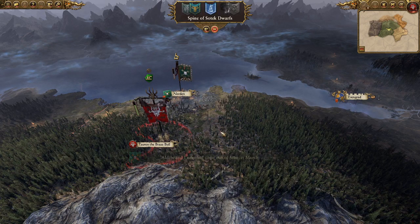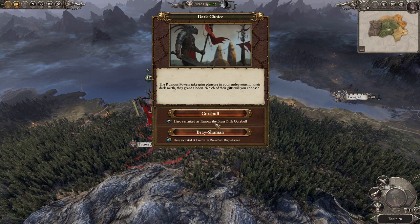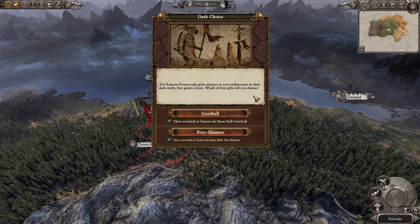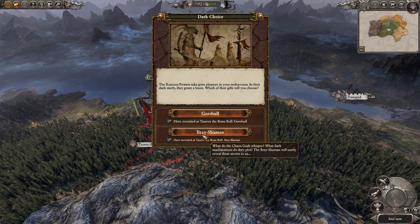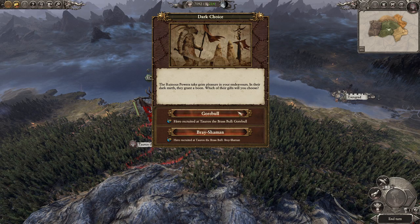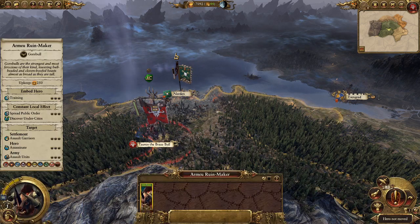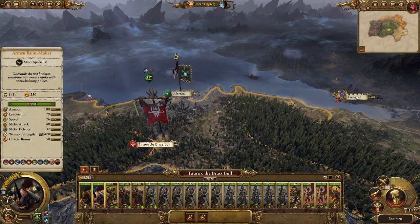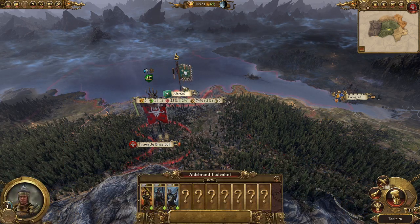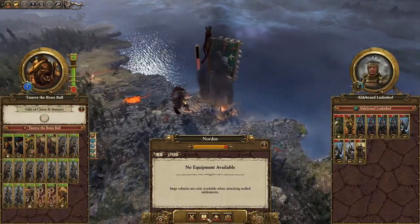No problem here — just going to take this. We get a choice from the ruinous powers: a Gorbul or a Bray Shaman. A Bray Shaman is pretty good as a spellcaster; however a Gorbul is very thematic so I'm going to go with a Gorbul. Got Arvo Ruinmaker — very nice. Surprise attack — 'hello, we were here the whole time! Now you die.'